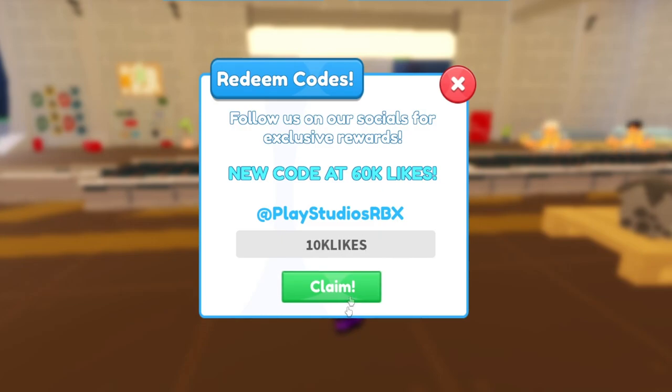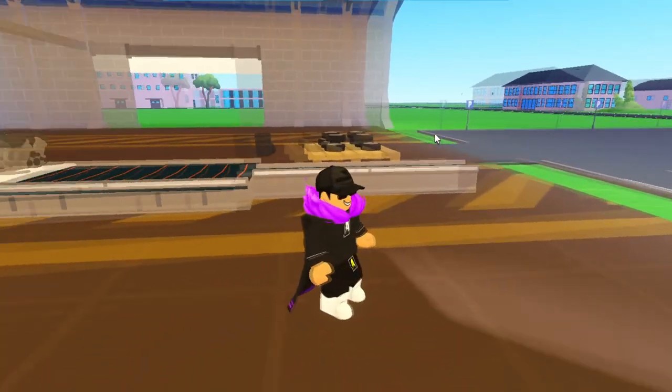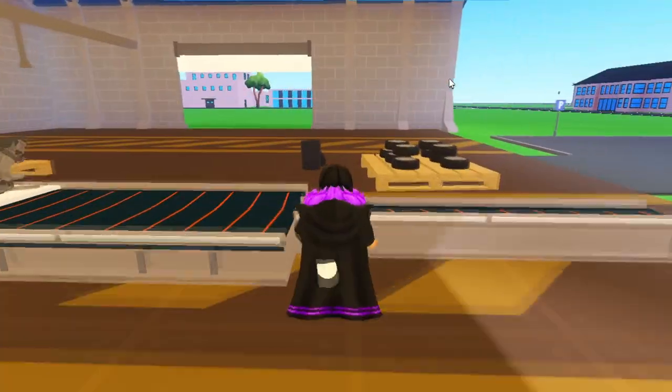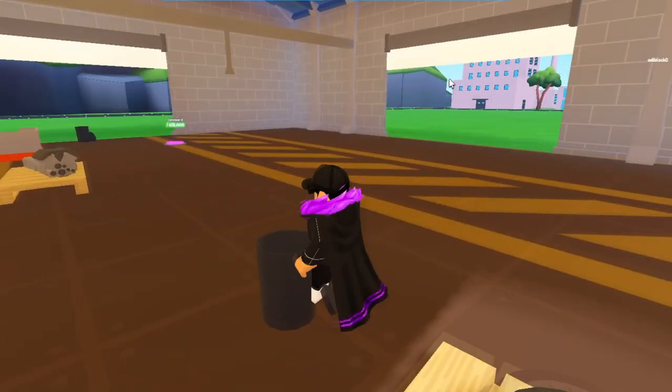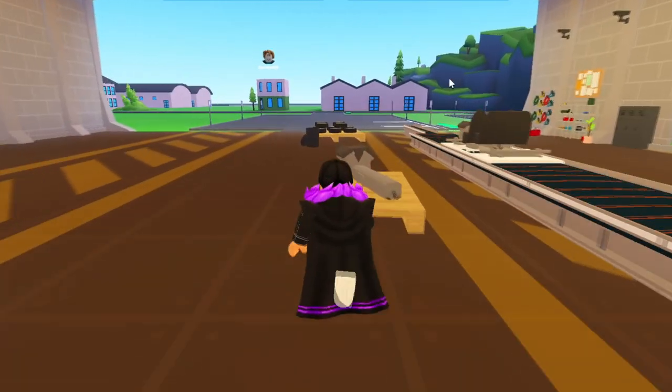The next code is '10k likes' but that one is expired. Let's try '5k likes' — also expired. 'Release' — code expired. Most codes are expired in this game. The only working code is '30k likes,' which I just redeemed. There were other codes like 10k likes and 5k likes, but they're gone. Stay tuned for the next one which should be '60k likes' — I will update you guys once that comes out.